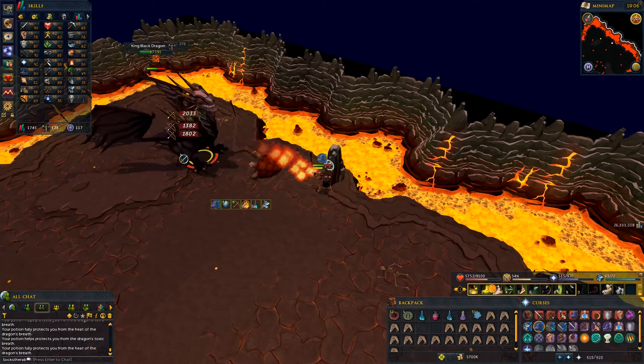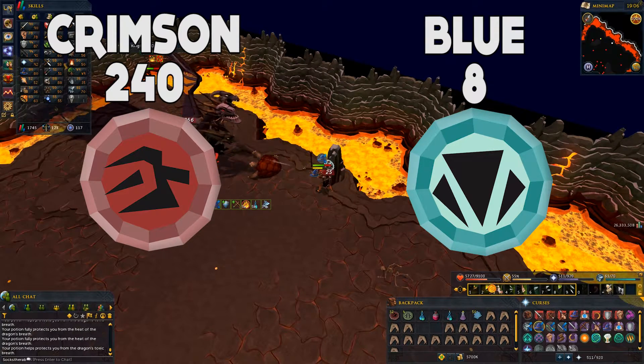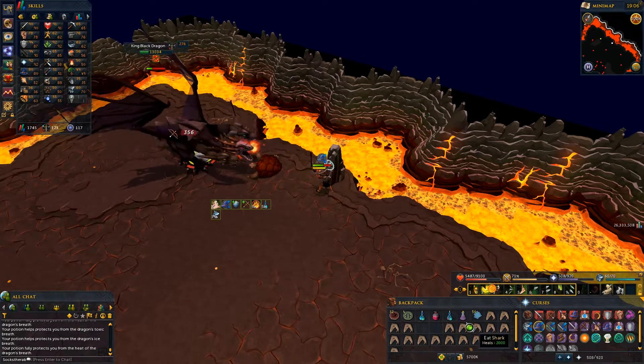In terms of charms, I picked up 240 crimson charms and 8 blue charms. For crimsons, it's actually quite good. And I left the gold and green charms on the floor because I don't really use those ones.